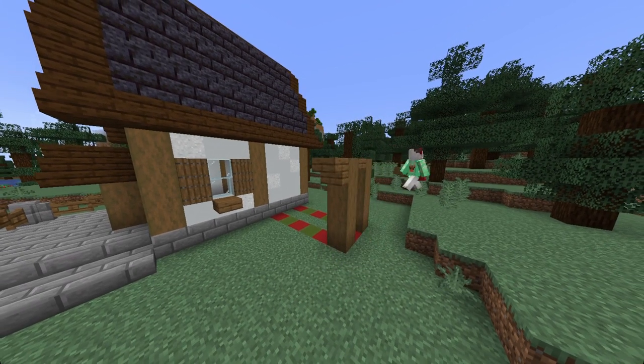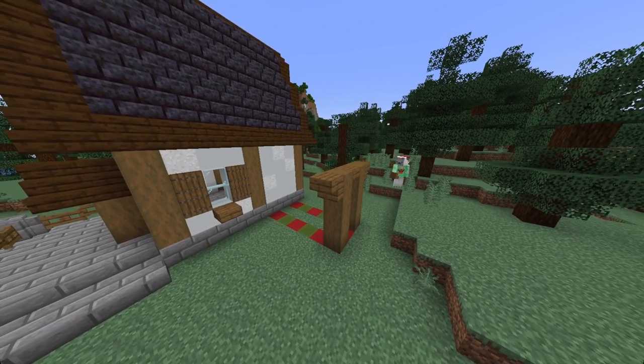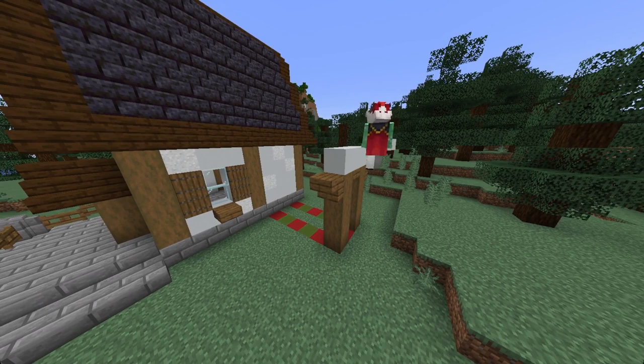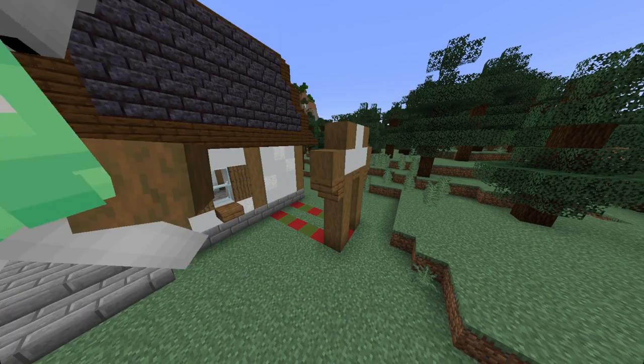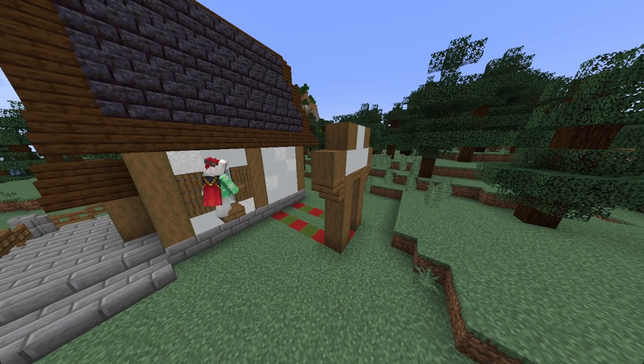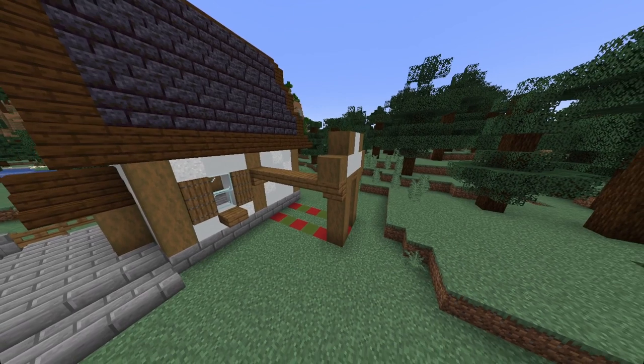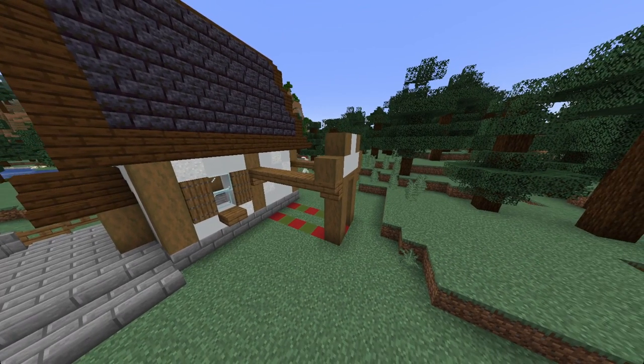Now coming around to this side I just want to place four stripped spruce logs up in a pillar at each corner, with a slab in the middle and spruce stairs at either side. Next I get my white concrete and build a little pyramid shape like this, and then I put two stripped wood at the side. Next I get my spruce slabs and bring them all the way across with a spruce stair connecting it. I do this on both sides.